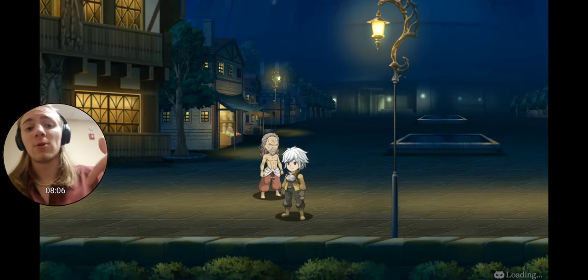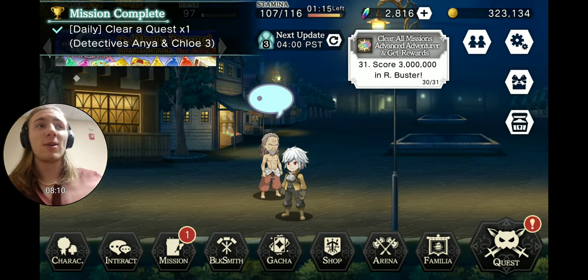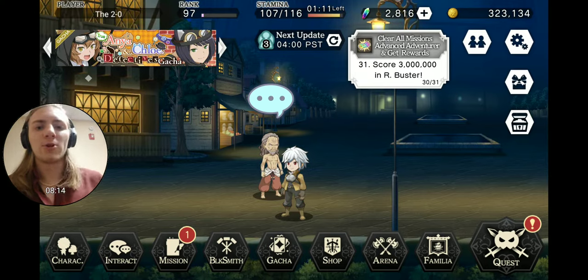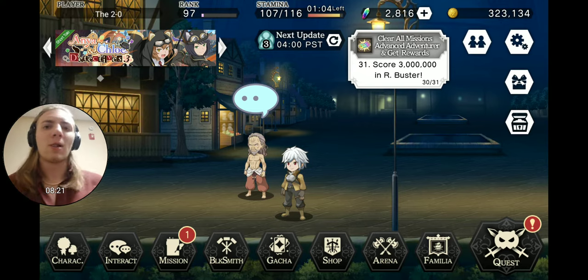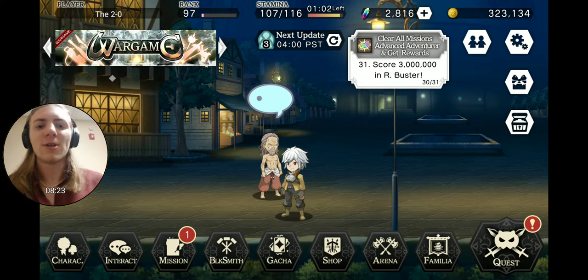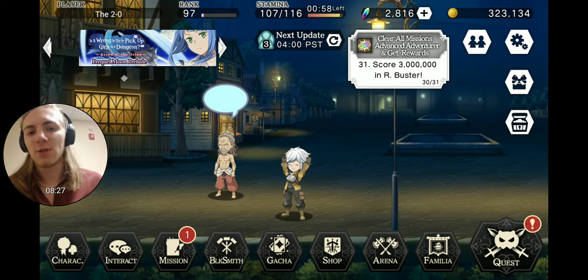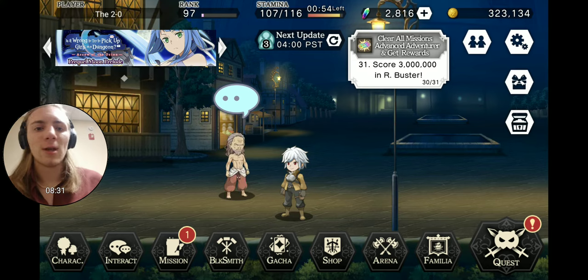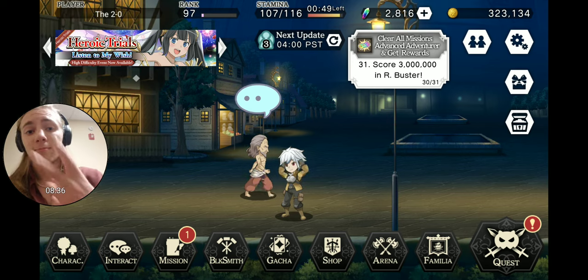That's it for me. I'm going to try to keep the video kind of short since my videos lately have been running pretty long. After this I'm going to do some summoning — I have 2800, enough for seven steps — and I'm going to try to summon on the Anya and Chloe banner. I kind of want to go for seven before the wargame season ends and do the rest afterwards. Thank you guys for watching, I hope you enjoyed, and I'll see you next time!